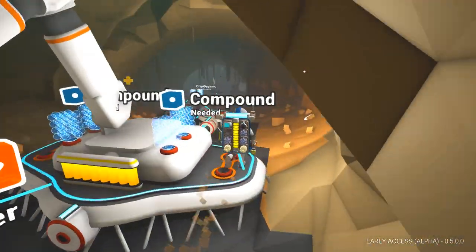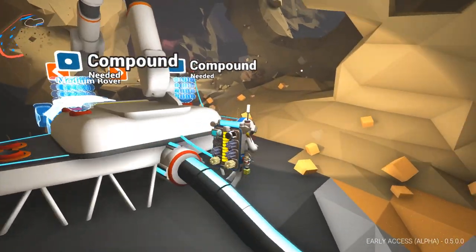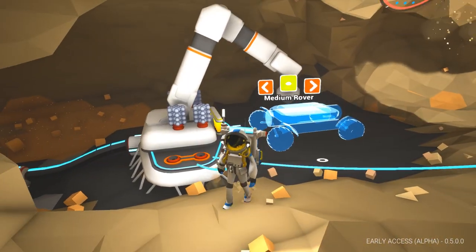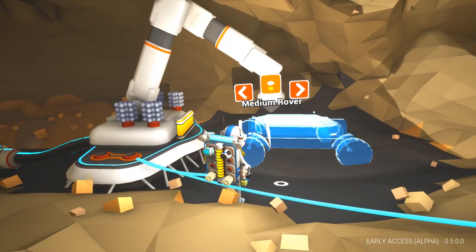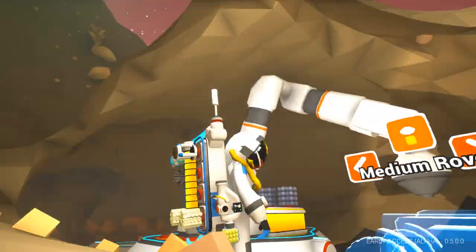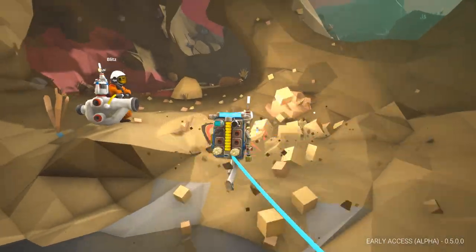Space ants, dude! Hydrazine catalyzer, mineral extractor, trade platform, vehicle bay. We did it, man - we've established a cave base! We've got a vehicle bay. Oh, that's perfect. Oxygen wasn't included but we found it. We need compound for that? Yeah. Do we wanna make a mini rover or a large one? Maybe the mini. We could make a little mini rover right now.